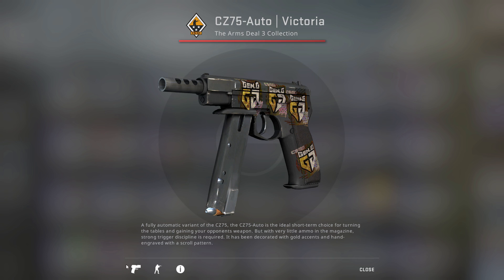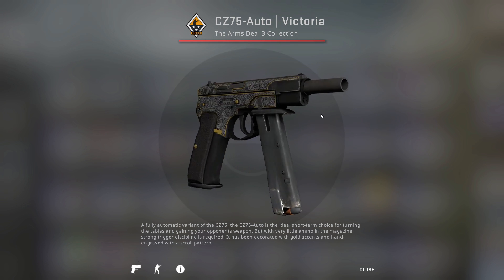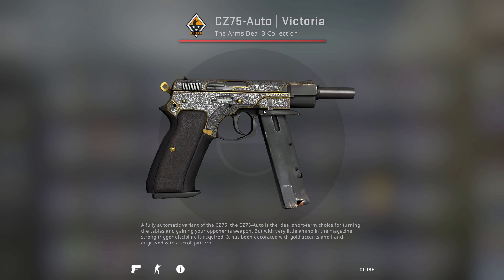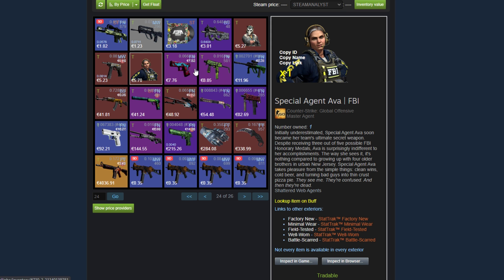Let's check it out with the stickers and everything. It definitely looks cool — the Gen.G suits the skin very well because of the gold accents and all the little crevices in the metal. But the name says it all: costs $531. Not fun. Then he has a Special Agent Ava.